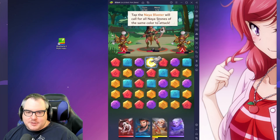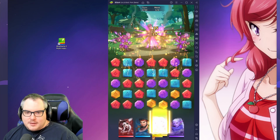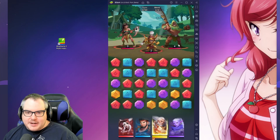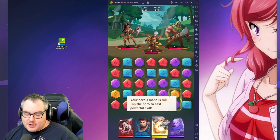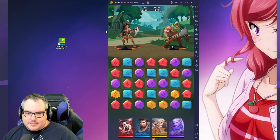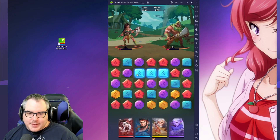The Naya Blaster will call for the Naya stones of the same color to attack. We've got a final wave as well — 'Your hero's mana is full, tap the hero to cast a powerful spell.' This is the dude we just got — Force Pull. Didn't even kill them, which is kind of unfortunate, and then we can do battle.